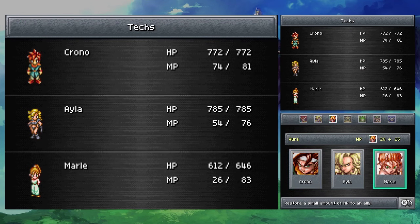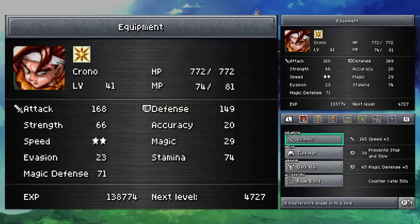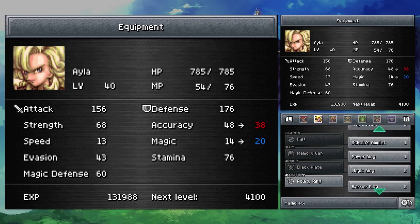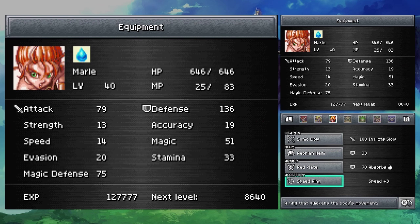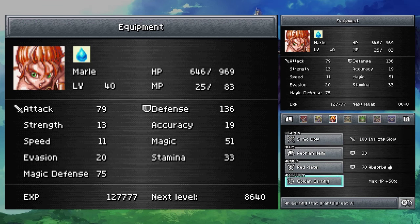Here we go. Rage Band, pretty good. Acuity Ring, nope. Might be good to have some insurance. I'm gonna give her the Green Dream. And with Marle, I'm gonna lock her in at basically full HP.